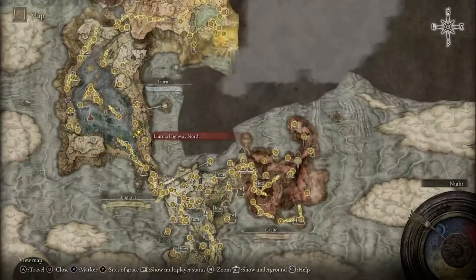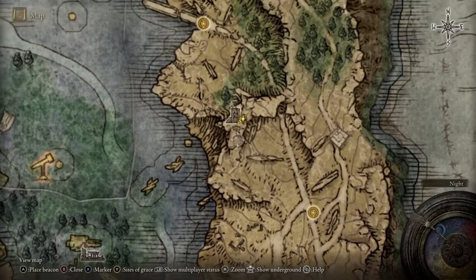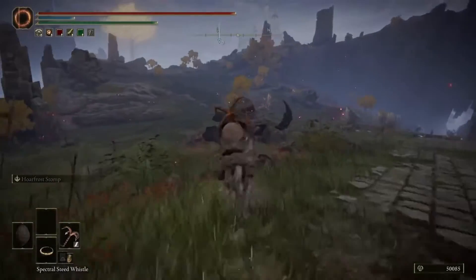We're going to start in eastern Liurnia at the Liurnia Highway North Site of Grace. Head northwest until we hit the Highway Lookout Tower — from the Site of Grace, turn left and head up this hill.